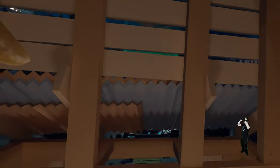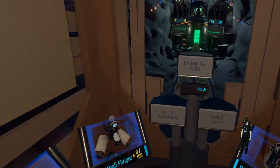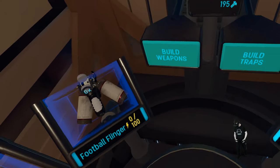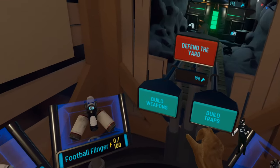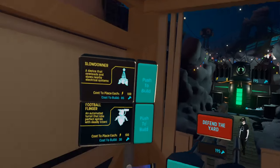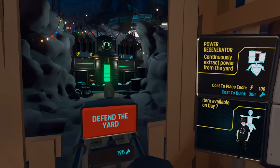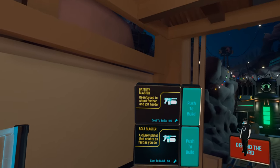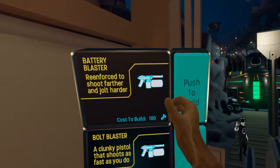I have problems with the tracking here, I don't know why. Here we can craft traps and build weapons. Again I lost my tracking — this is strange. It happens only in this game. So here are the traps — there's nothing new we can build. Let's check out weapons. Oh, we have a new weapon here: the Battery Blaster. Let's build that.